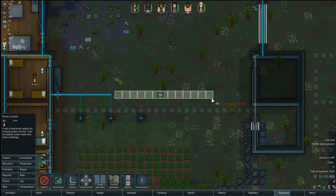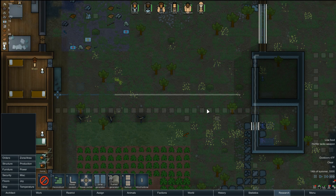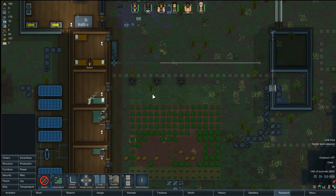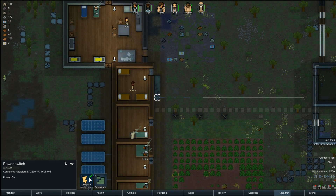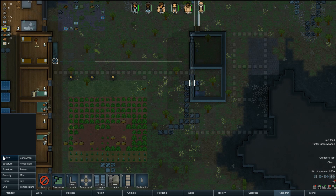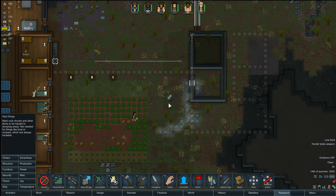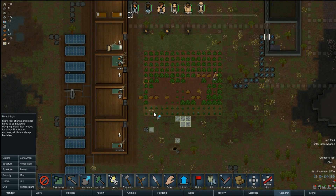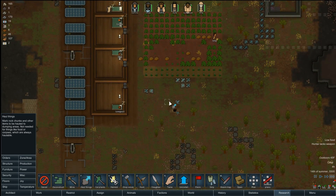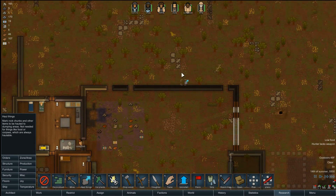I'm going to extend the power here, further over, and I'll turn this off. I need to haul some more stuff over here. Let's haul all these and these. That clears that area nicely — clear that out as well. So I've got plenty of hauling I can do.